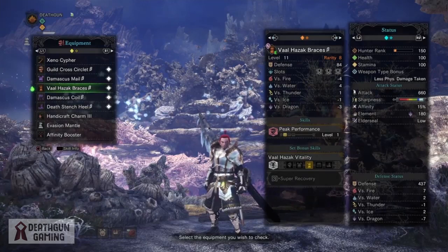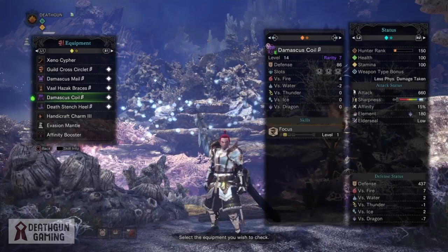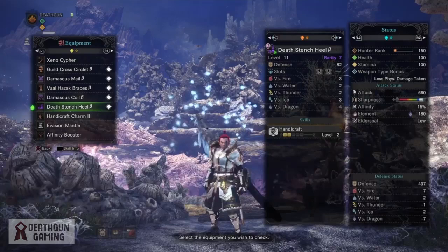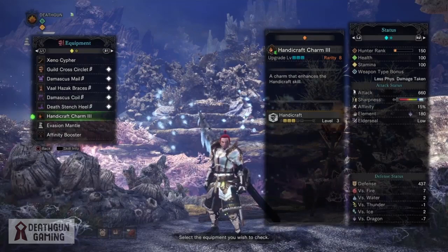For our gloves we're going to be rocking the Valhasak braces B which gives us 1 point in peak performance, 3 slots, very nice defense and not that bad when it comes to elemental resistances. For our waist we're rocking the Demacus coil B which also gives us 3 slots, 1 point into focus and very nice elemental resistances keeping it neutral. For our legs I like going with death stench heal B which gives us 2 points into handicraft and 2 slots. And for our charm I rock the handicraft charm to maximize our handicraft skill and give us a full bar of white sharpness.